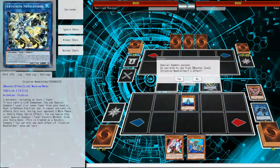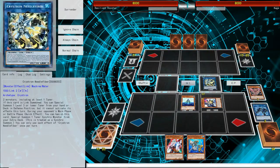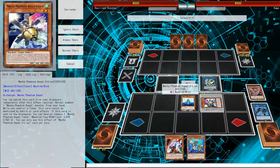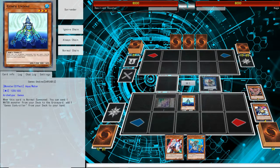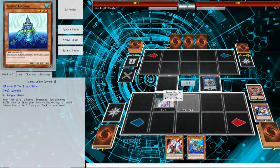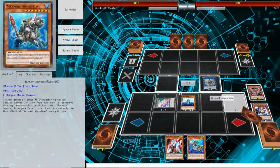Once we make the Needle Fiber we can summon the Mecha Phantom Beast O-Lion. Next we're going to make the Summon Sorcerer — we're not going to use Summon Sorcerer's effect, but we're going to use the Phantom Beast O-Lion's effect to place a token. We're going to use Summon Sorcerer to target our Gen X to special summon from our deck, but the effects are negated. We're going to summon the Abysseus.